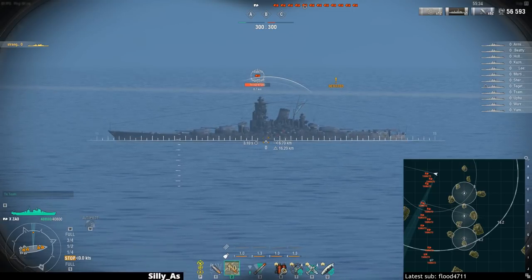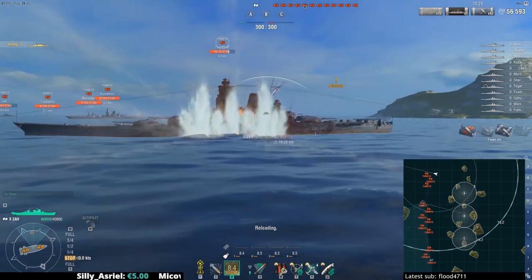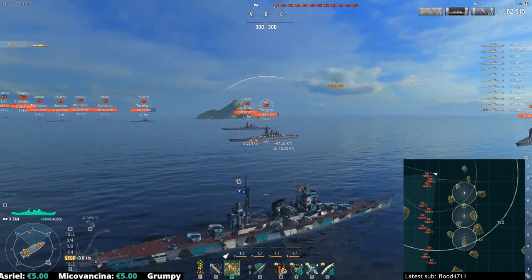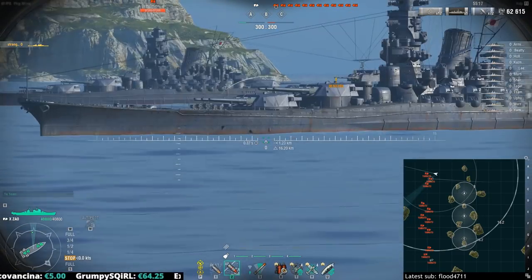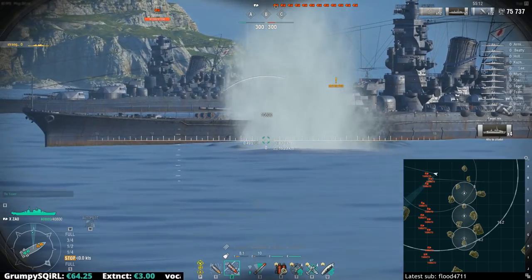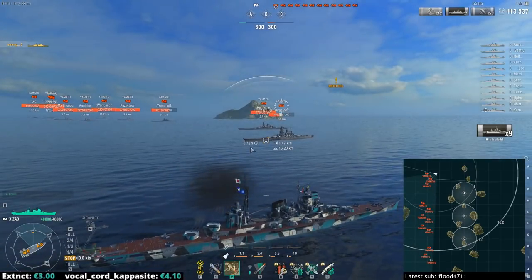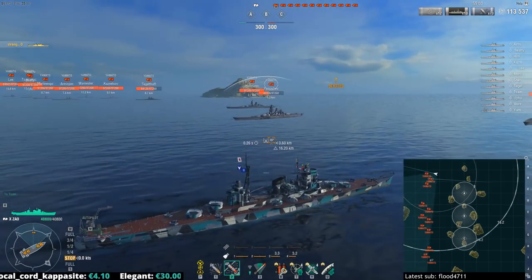We need to be careful shooting the belt — Zao doesn't really have enough penetration to citadel a Yamato at this range. Still 6k damage from penetration and one overpen. However, with the Yamato's armor layout as demonstrated in port, we can see that the area underneath the gun housing is different. Shoot my number one turret — double citadel. Shoot number two turret — two more citadels. The rear turrets also have the angle to do so — nine citadels in one salvo. Most of that Yamato has already been deleted.